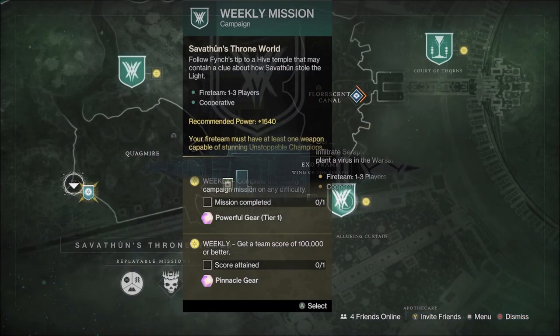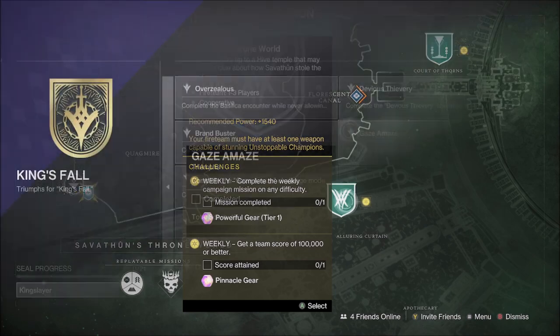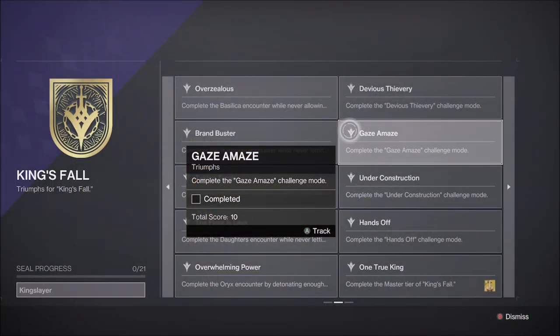The Witch Queen Weekly Story Mission is the last chance, where the modifier is Martyr, as well as Barrier and Unstoppable Champions. The King's Fall Raid Challenge this week is the third encounter, Golgaroth, called Gaze Amaze.